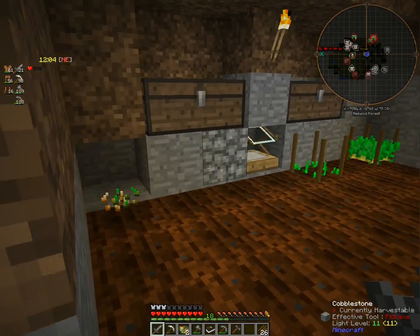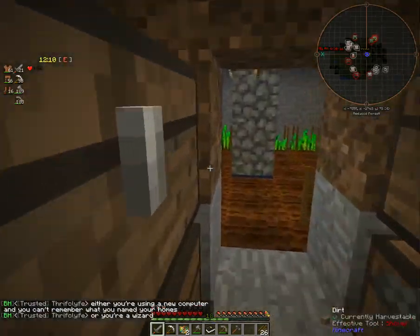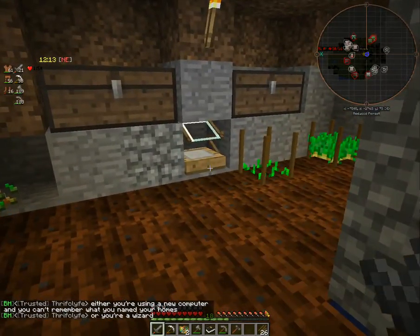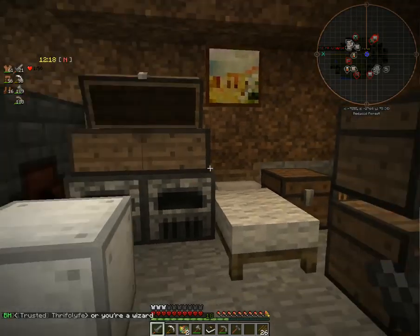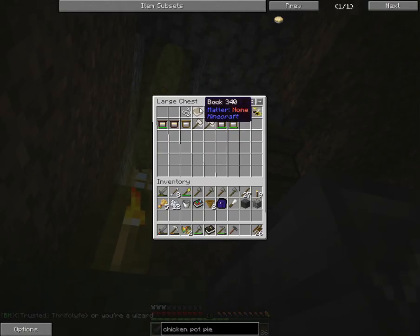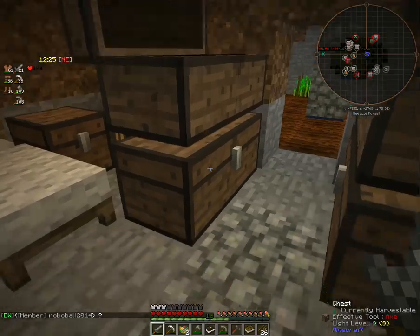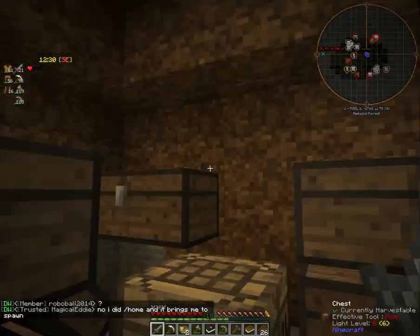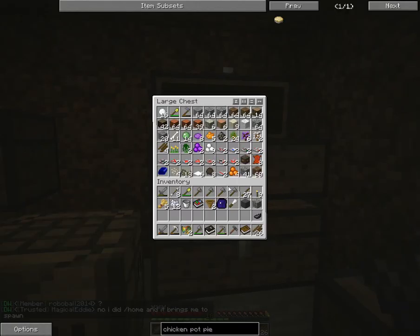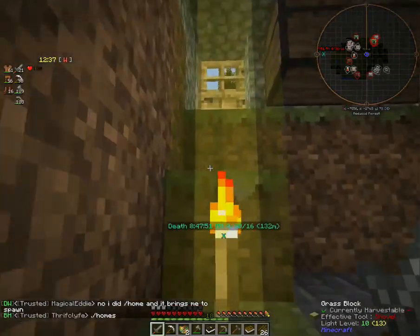Next up, we're going to make an ag journal for the seed analyzer. As of right now we can analyze the seeds and everything, but we can't actually see info on these different types of plants that we're growing. We're going to grab that and that — and you know what I don't have is a feather. I could have sworn I had one. So we're actually going to run out and kill a chicken real quick.